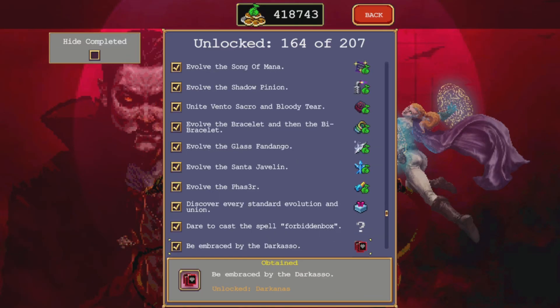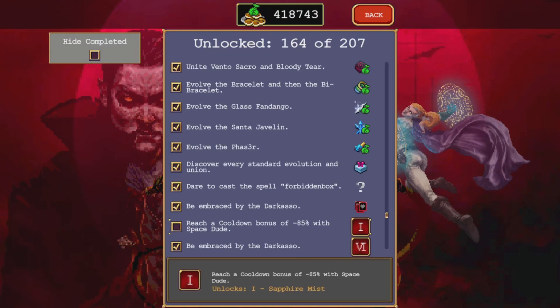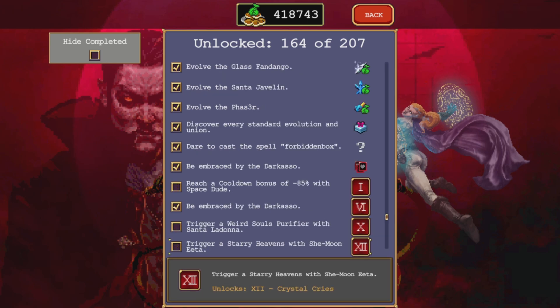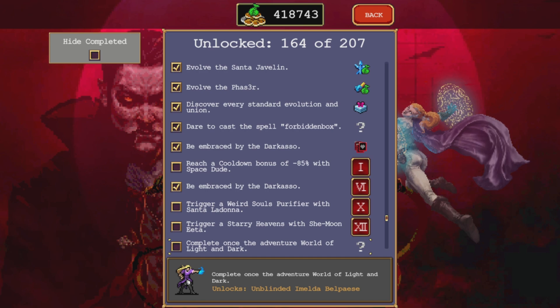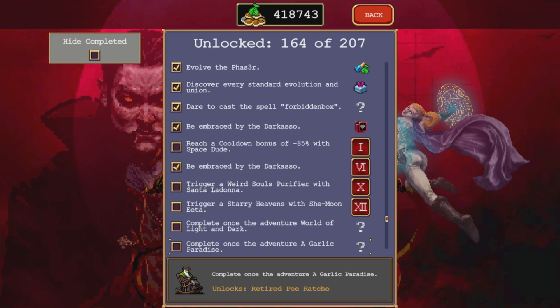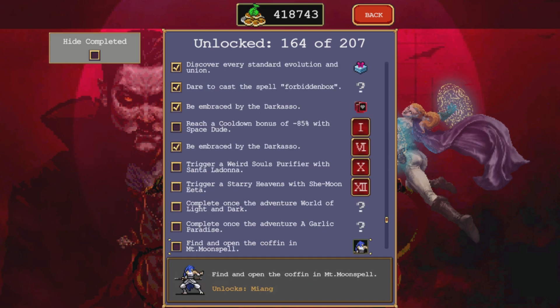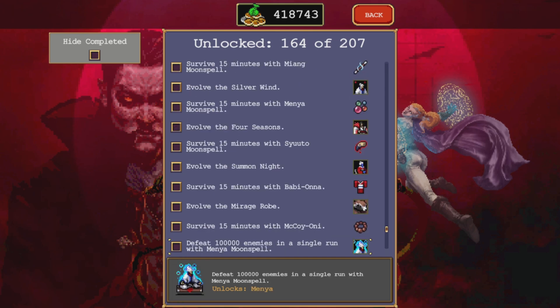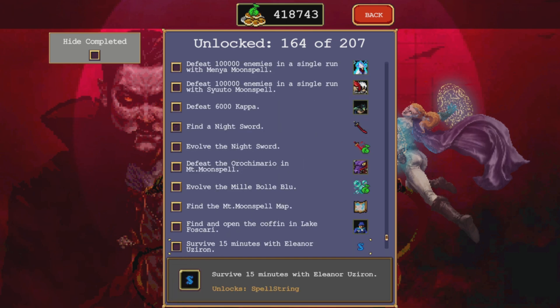Hey everybody, welcome back to Vampire Survivors. We're doing another quick guide for some of the DarkAzmo cards. This one is Extra X: Hail from the Future — an excellent card, one of my favorites to use, and you'll see me use it in the adventures a couple of times.